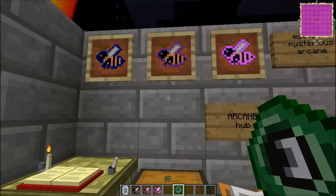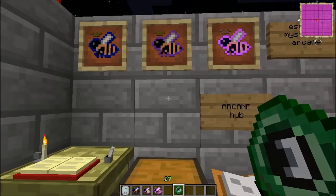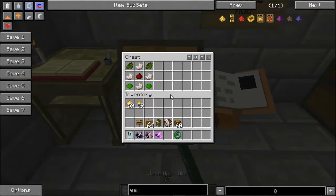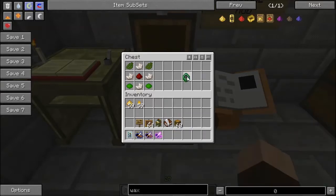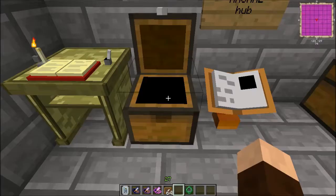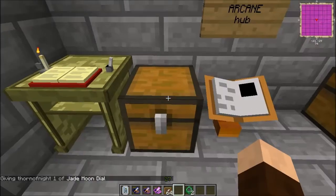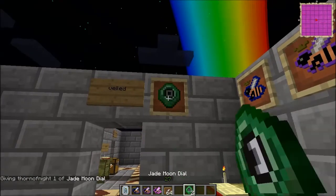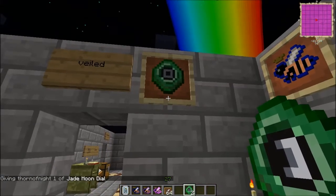Right now, this is waning. The little icon down there in the hotbar is a dummy icon — you can't just carry it around and glance at what the moon phase is. And I'm pretty sure — let me check. Nope, it doesn't say what the moon phase is.